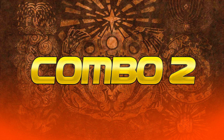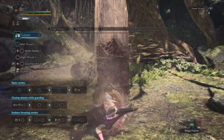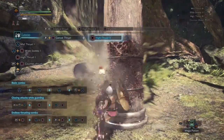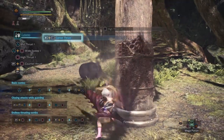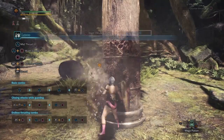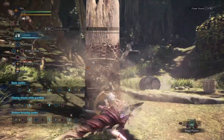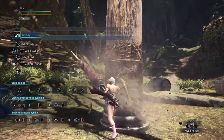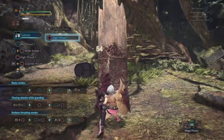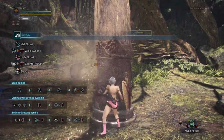Combo 2 is basically the same thing, but uses a counter thrust instead of the charging joust. Triple circle then tapping R2 plus circle does a thrust poke and resets the combo. Don't hold the guard button though, unless you expect the monster to attack so you can counter. It does less damage than combo 1, but is less wonky, and the counter thrust sprinkled in means you'll be able to be more defensive and counter more attacks than the charging thrust, which has a pretty long animation for a combo resetter.